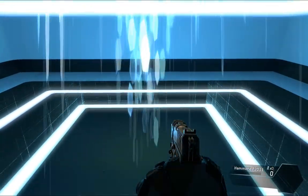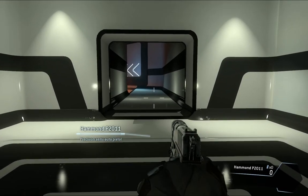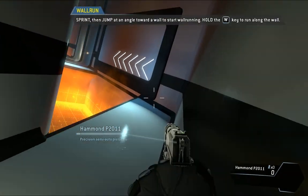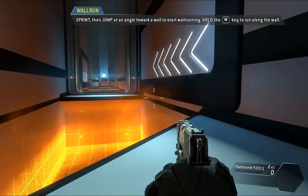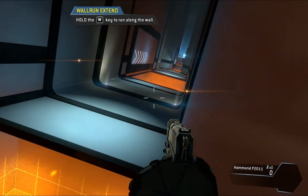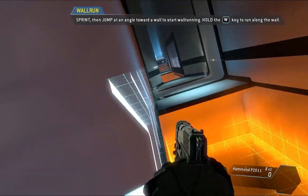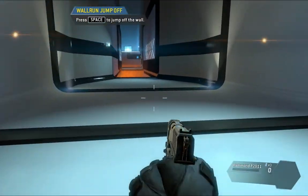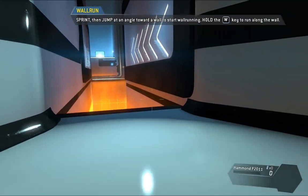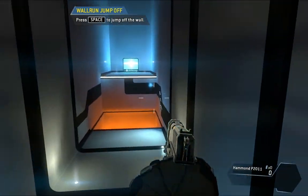Jump toward the edge of a surface to pull yourself up. Nicely done. As a pilot, your most important piece of gear is your jump kit, which allows you to run on walls. Wall run across the gap to proceed. Wall runs can be chained together to travel farther — try jumping from one wall run directly into another.